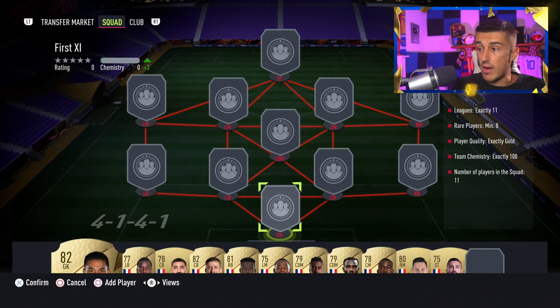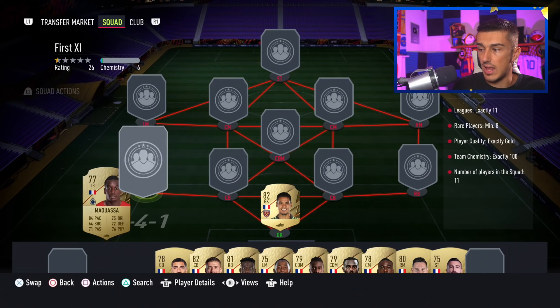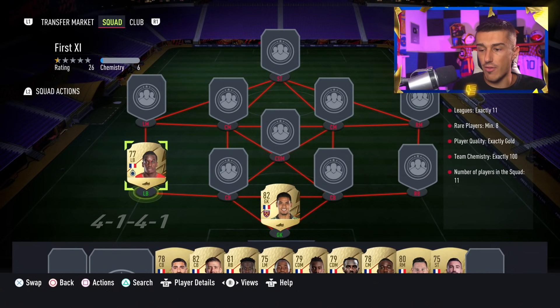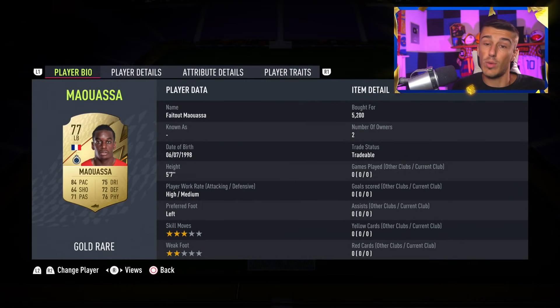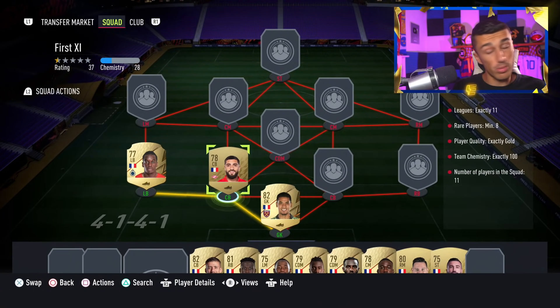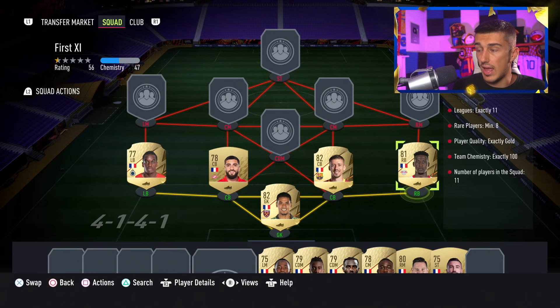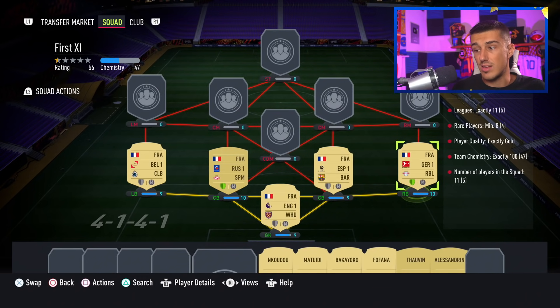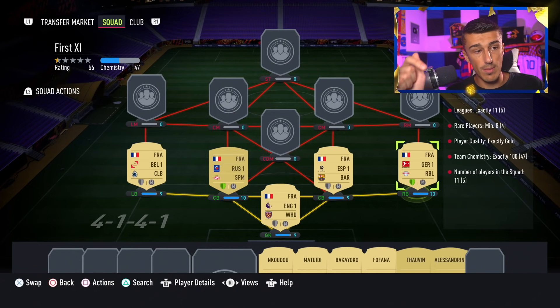We're going to start on goalkeeper, which is Areola. We need 11 different leagues with eight rare players, all gold, and 100 chemistry — which is very tough. Out of everybody in this team, a few go for about 2,000 coins, but one player cost me 5,000 coins at left back, so he's a little more expensive. The rest of the squad is pretty cheap. Gigo is pretty close to discard price. Mukiele is the guy in this squad who has loyalty. I also have loyalty on Gigo so I have one more chemistry than I need, but all you need is one loyalty — you can tell by the green badge on the card, which gives plus one chemistry.